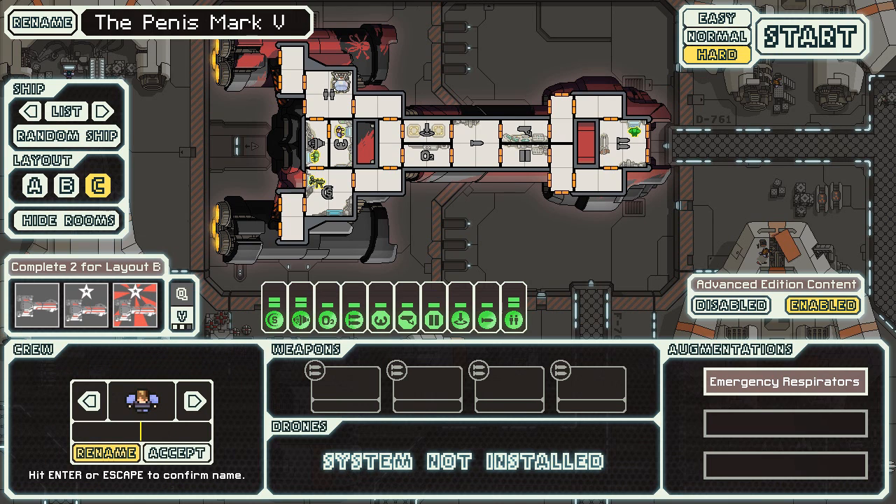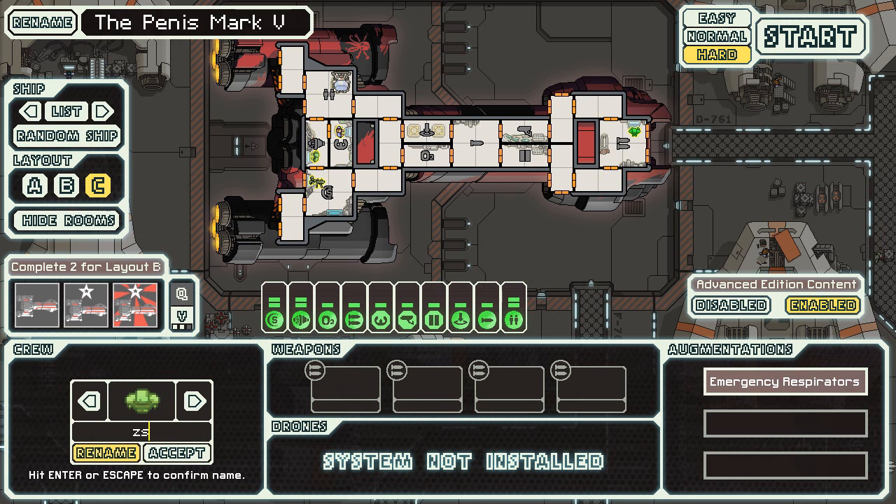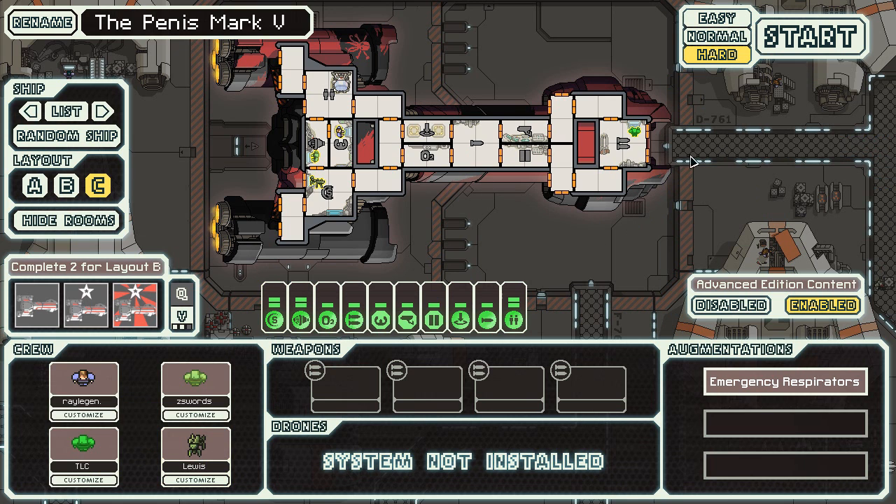For crew members, I'm just gonna go basically in order of what people suggested. So we have Ray Legend, Z Swords, and TLC Bond Party — I'm just gonna say TLC, and that's a good shade of green for you. Last but not least, Louis Von Feline, although I'm pretty sure your name was Atheist Cat before the Google Plus integration. I think you had your name removed because of that, and that's basically the ship.